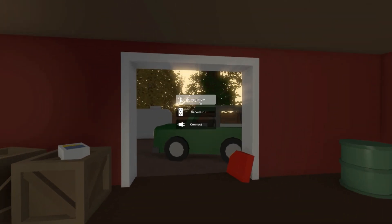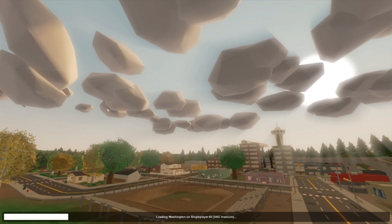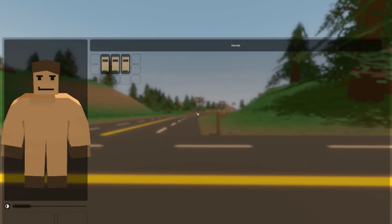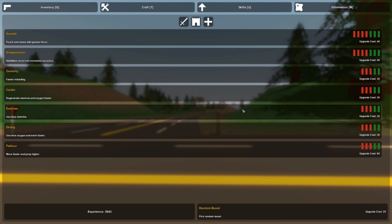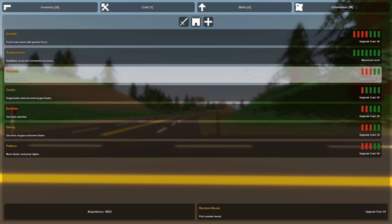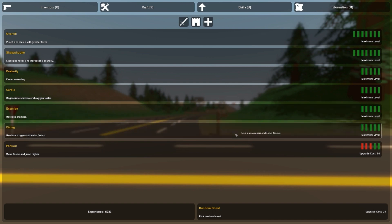Now let's go to our Washington inventory and see what we got there. As you can see we only got three MREs. We've got a lot of skills too, so let's boost them up and see if they decrease when I transfer the inventories.